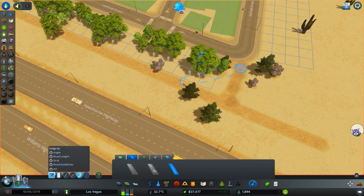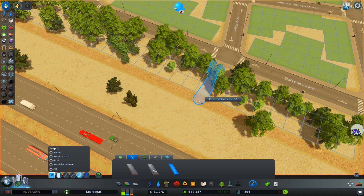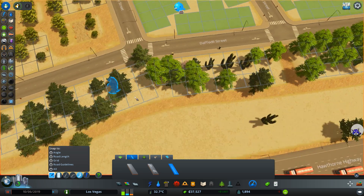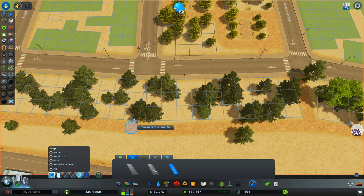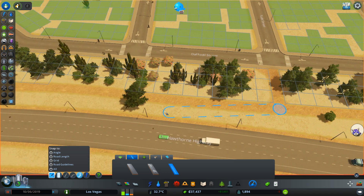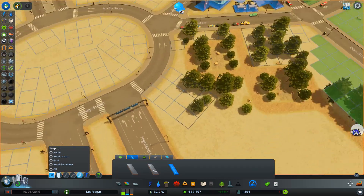We could also have a pathway here — why not, walk around the trees. We could take this with snapping, it's a bit clumsy. Do we want gravel paths or pavement? I think gravel. Something like this — I'll just connect it to this intersection so people can actually use this path. Not sure if they will, but at least we're giving them the opportunity. People are actually surprisingly not lazy in this game — they will actually use these walkways if they can.